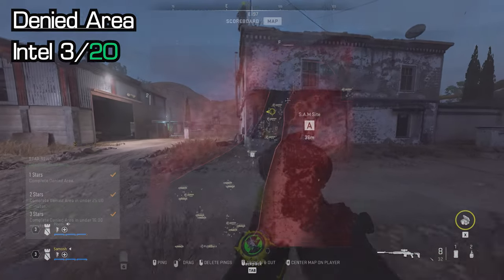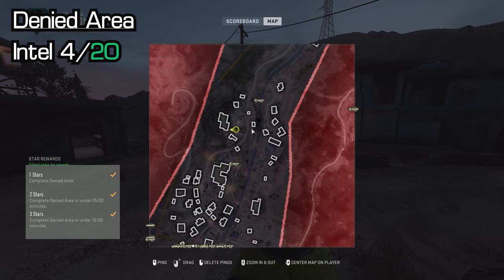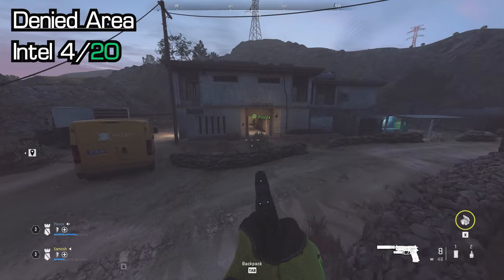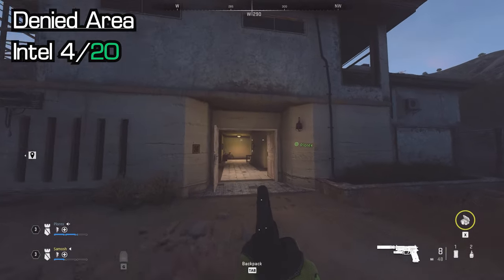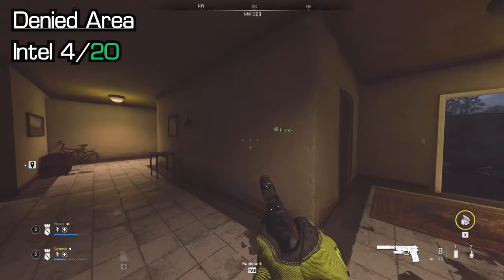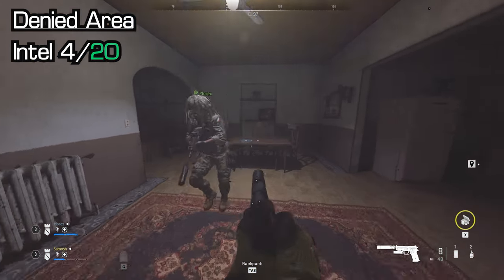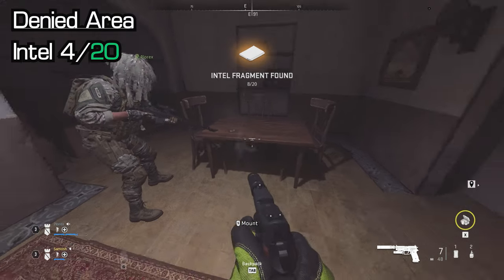The next one is a little further on — you'll see another few buildings. The Z-shaped one is where we're going next. You'll know the location because you'll start getting shot up by RPGs. Go in the Z-shaped building, keep following it around to the right, and you'll soon see a table sitting in the middle of the area. Pick up that folder from the table.